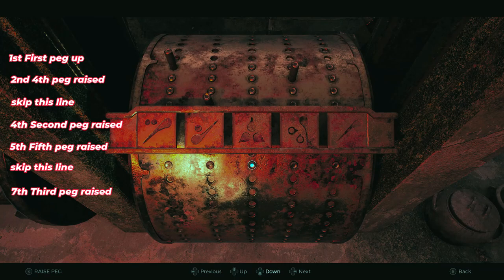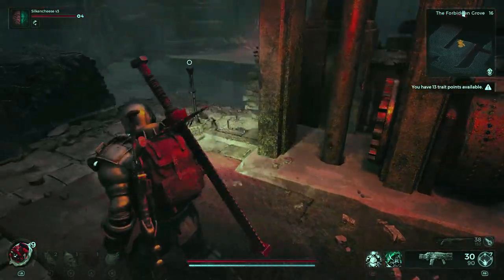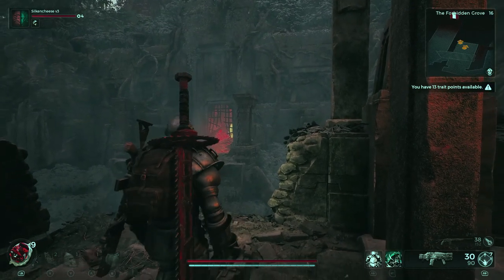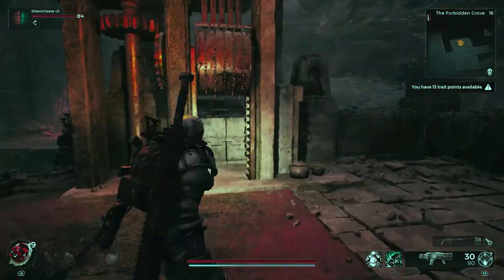For the last line you're going to leave this one completely alone — you don't have to do anything. All of the pegs are going to be done and then you're going to pull this lever right here, which would normally raise the bridge allowing you to get into the boss room, but this time it's instead giving us a secret reward that you can pick up right here — and that's going to be the Bolt Driver pistol.